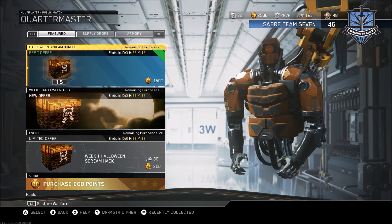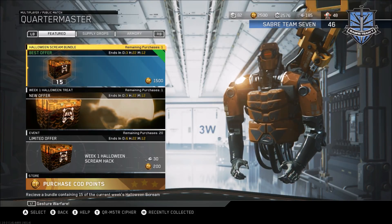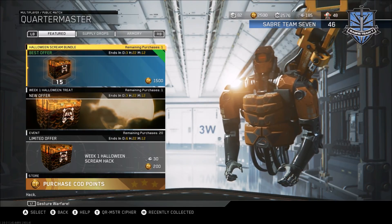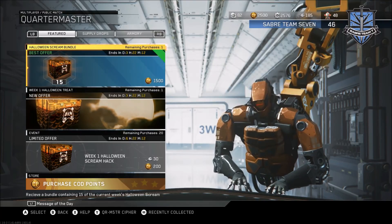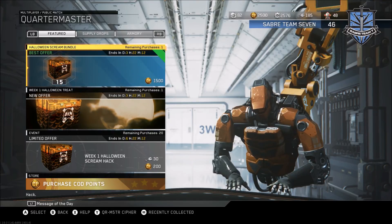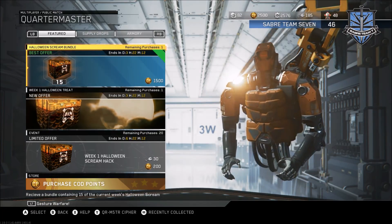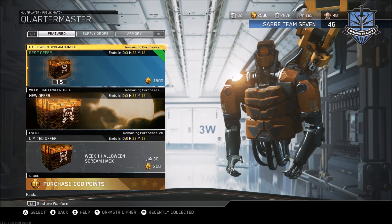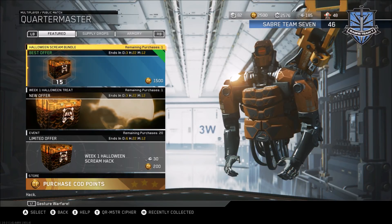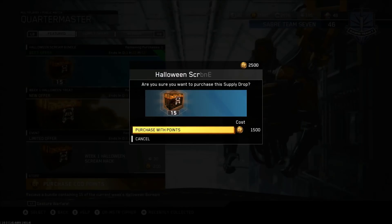It's actually a really good deal because usually rare supply drops are around 200 COD points, and these Halloween ones are 200 as well — the only difference is you're getting stuff from the Halloween update instead of normal rare supply drop items. Two times 15 supply drops is 3000, so that's like 50% off which is awesome. Let's just get into this Halloween Scream bundle.